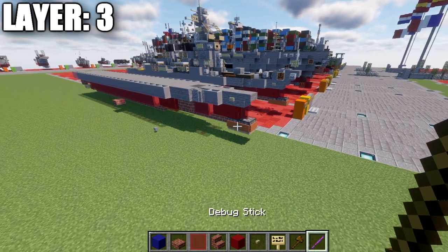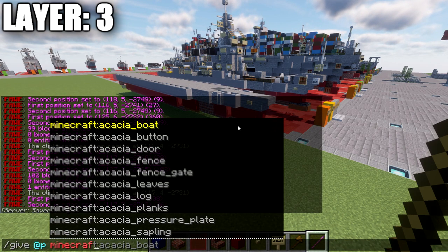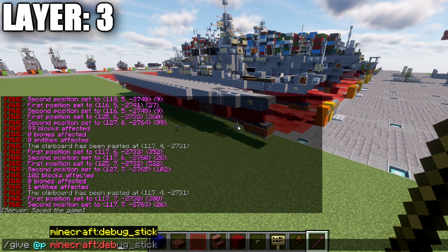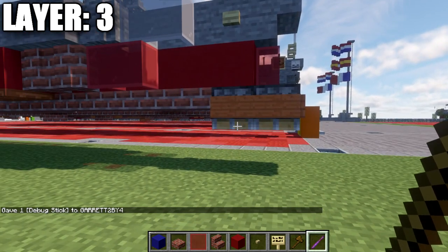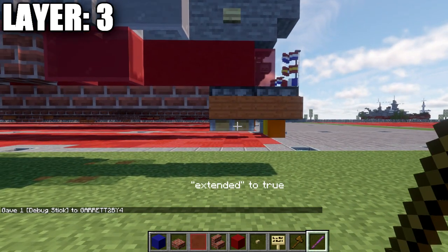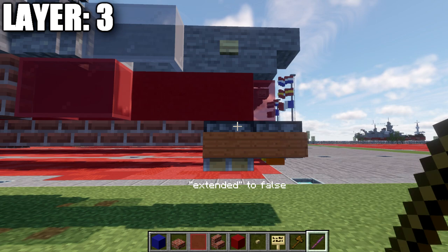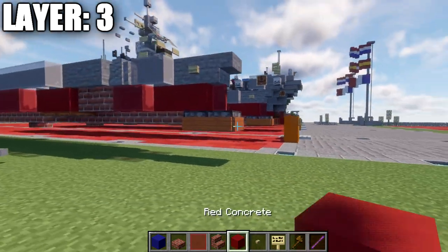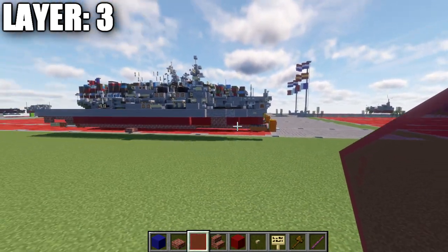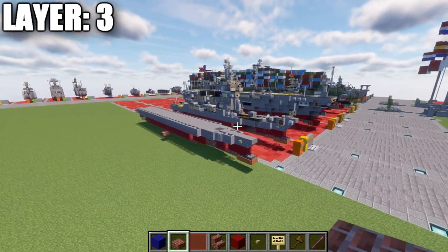Place a birchwood button on the side of the stone block on both sides for the numbering detail. For Java players, now is when we modify the pistons using the command: /give @p minecraft:debug_stick. With this glowing stick, right-click the pistons until 'extended' reads true — this removes the wood portion and helps achieve that nice bulbous bow shape at the front. That concludes layer three.